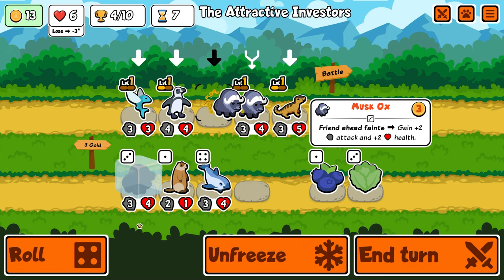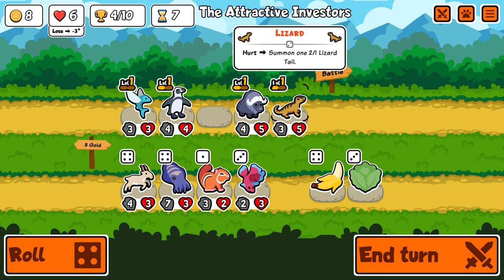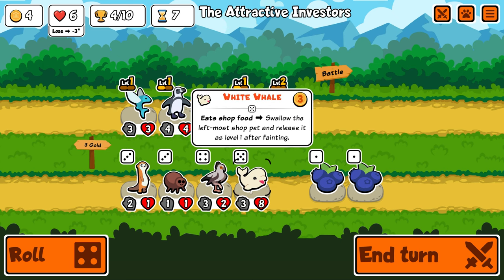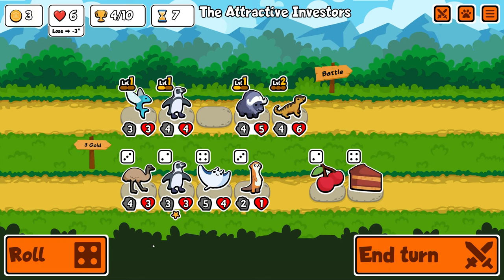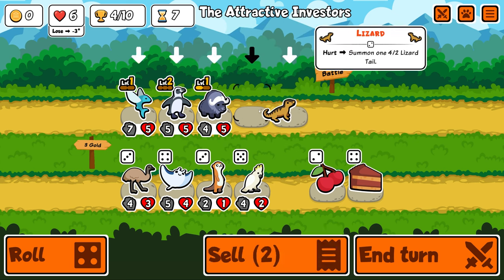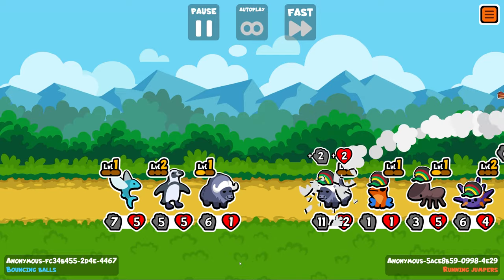Hey guys, it's Haps, and in today's video I've got a run from the test server. I've managed to have a few goes using the gold pack and I've been having a great time. However, this is actually one of my very first runs, and with every single pet selection I'm looking at what the pets are in the shop and how I can play them. So if you don't want any spoilers about the golden pack, turn away now — you're going to see some builds and some pets in this run.